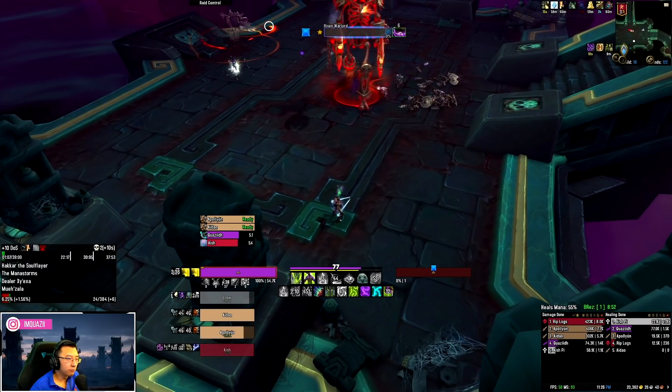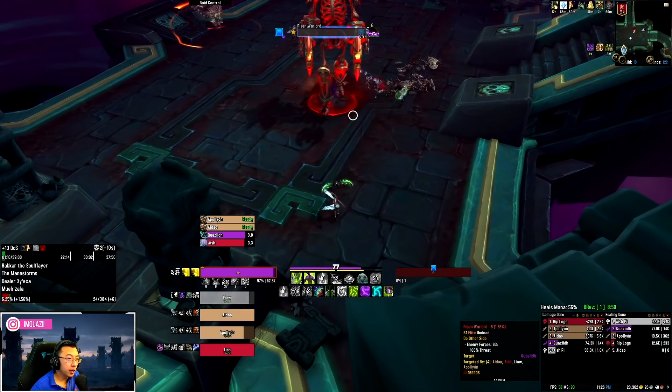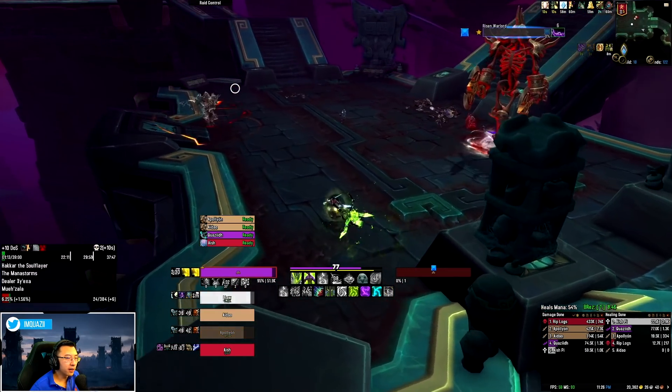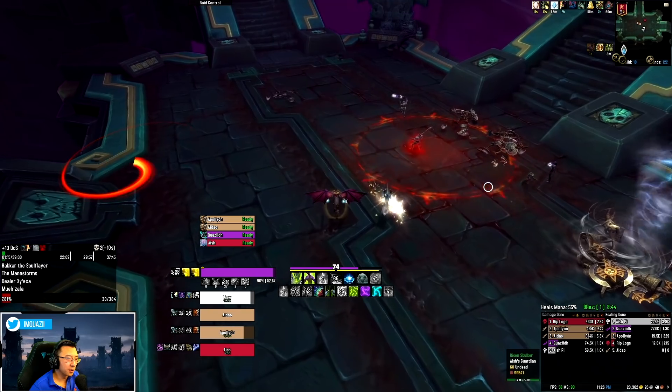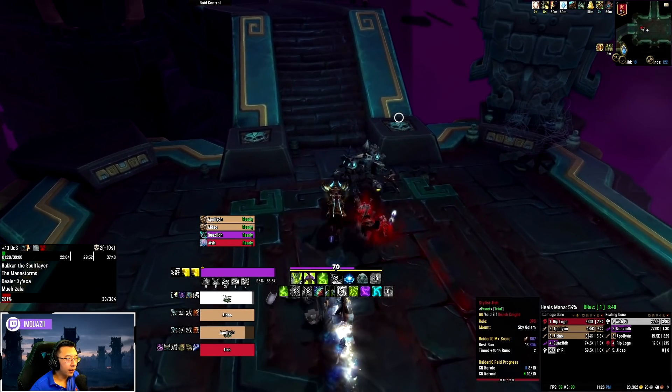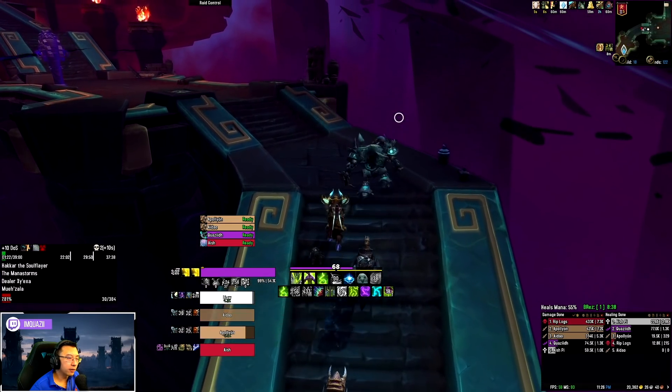Here we are kiting the Risen Warlord — as you can see he's enraged, and when he's enraged he wouldn't die, so that's why he's taking so long to just disappear. The rest of the key will go a lot smoother from here; I think I only had a single death.